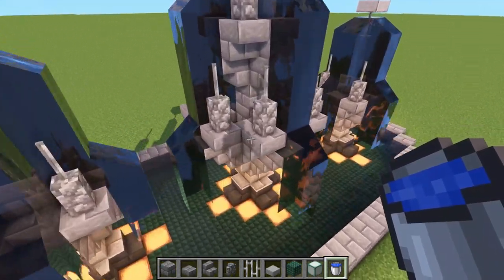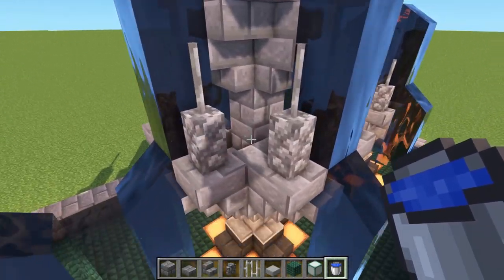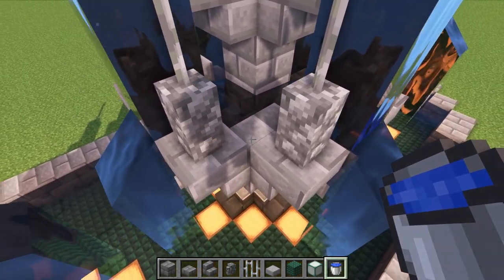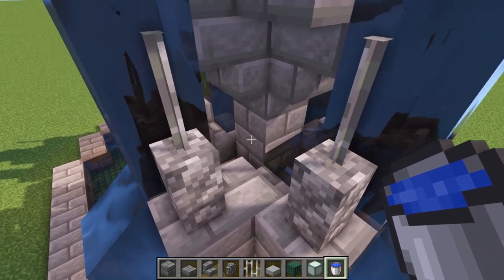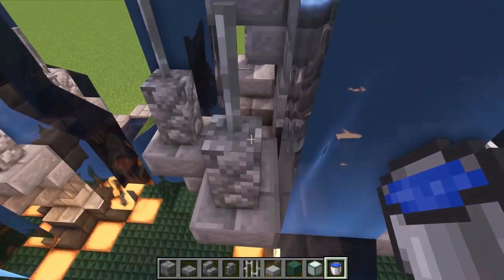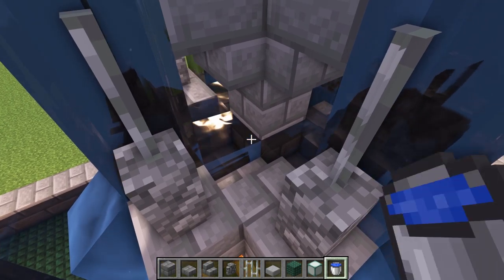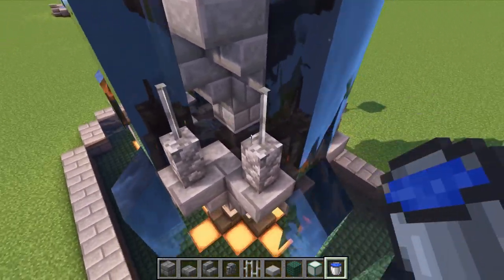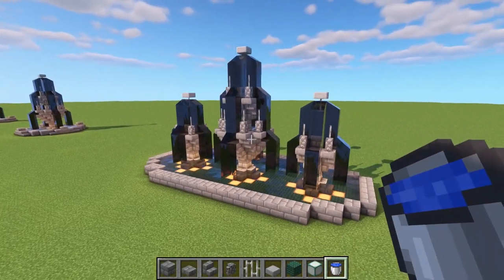To finish the large center fountain, put a water bucket against the block on the edge and go all the way around so it looks like water is flowing in that section.